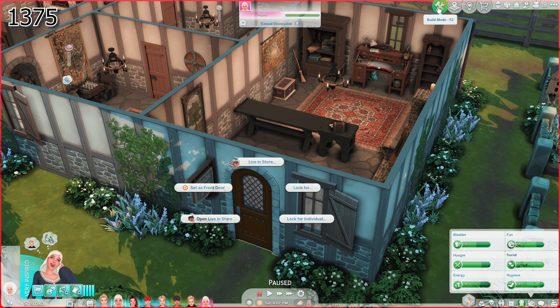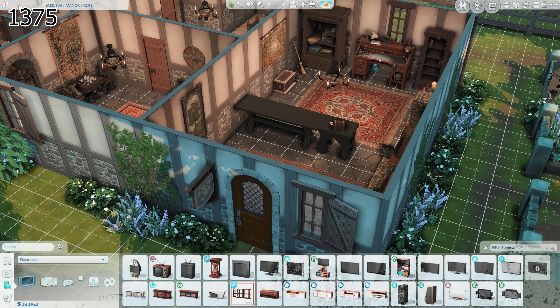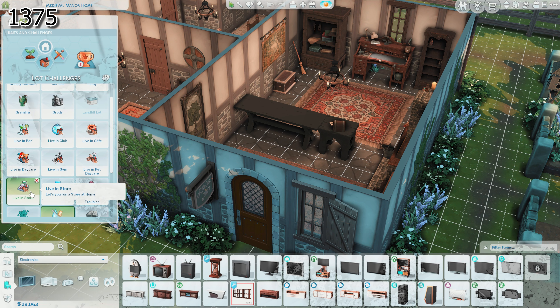All it is, is you have to have a lot challenge. You can either have a cafe, a bar, a club, a daycare, a gym, a pet store, or just a regular store.